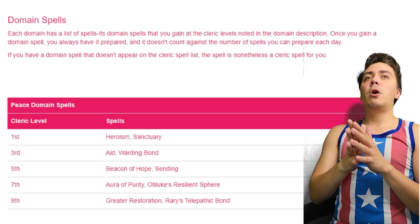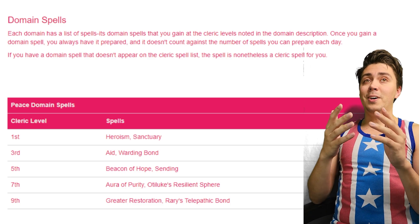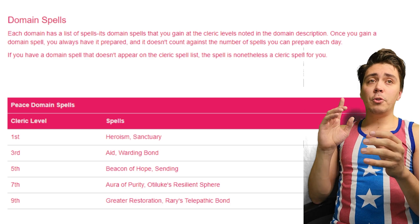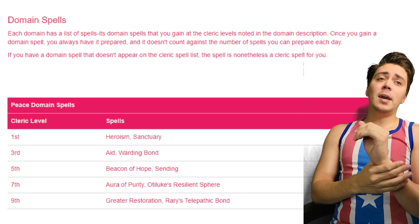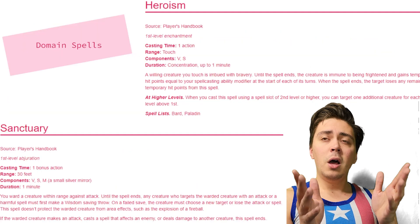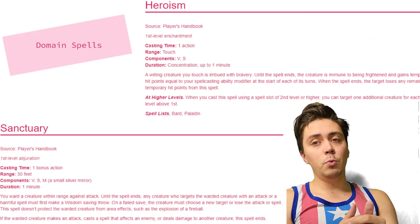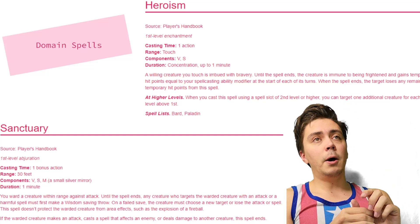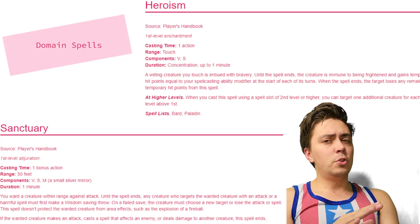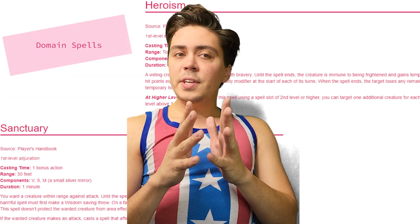As a Peace Domain Cleric, we get domain spells added to our repertoire for free — they don't count toward our daily preparation limit. At first level, we get Heroism and Sanctuary. Sanctuary is probably the better of the two — it makes it harder for enemies to hit you, which helps preserve concentration on Bless. Heroism isn't too bad — you can give temp HP to an ally or an NPC who joins you, just to make sure they make it through a round of combat.